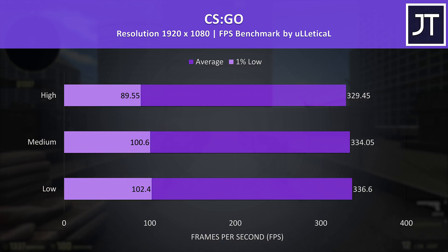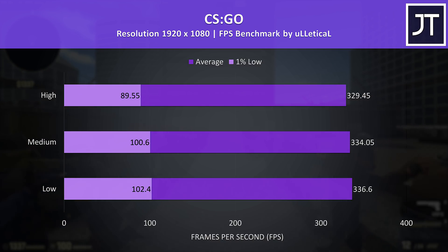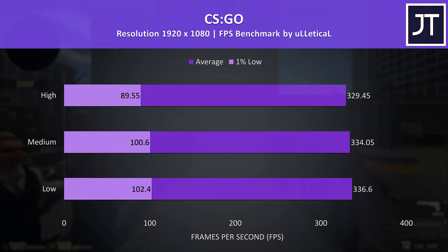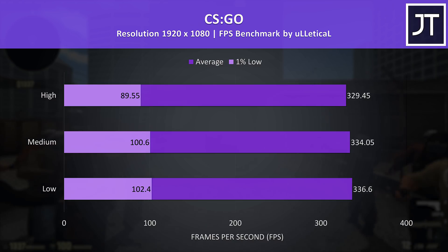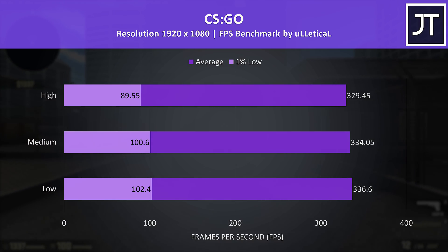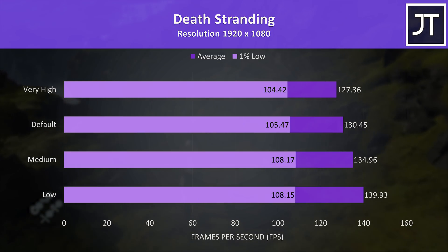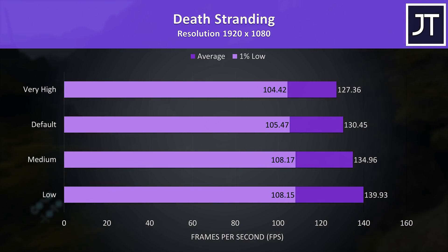CS:GO is another that runs at super high frame rates, though there wasn't really a difference between the various setting levels here. Generally I see big gains in this title with laptops that can disable Optimus, but unfortunately that is not an option with the Aero. Death Stranding also didn't see much of a difference between the different setting levels, so you might as well just run it at max settings.